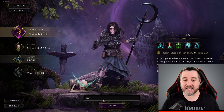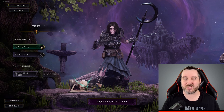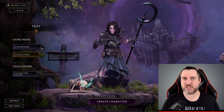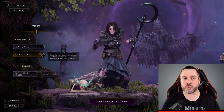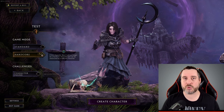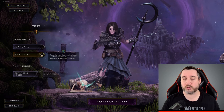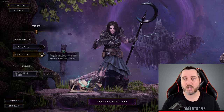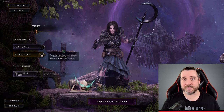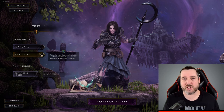Back in game — once you go to make your class, I'll make a test class and hit continue. You have the option to choose either standard or hardcore mode. One thing that's a little different about Last Epoch: hardcore characters, when you die, don't get deleted — they just get converted to a standard character. However, you do lose all of your stash items and that sort of thing, so there is still significant loss to dying. You can't just play willy-nilly, as you almost have to start that character's gear progression over.